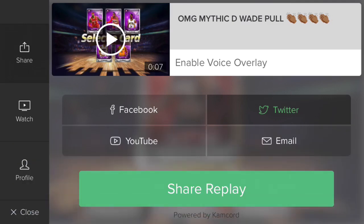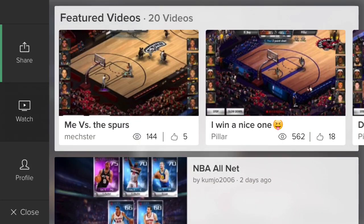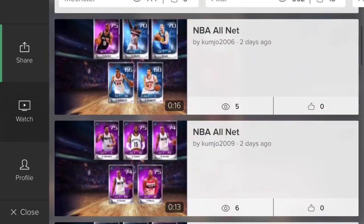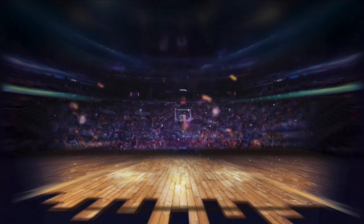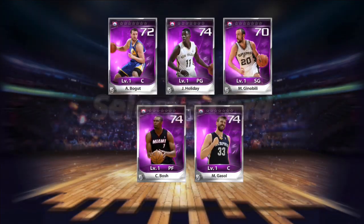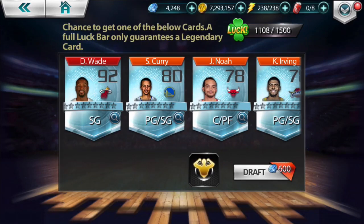I'm gonna go ahead and share that replay, but it wants me to open up a whole new app and I ain't got time for that. Because even though I was gonna work on Dwayne Wade and just get pieces, I lucked up and got a card. So the draft is not over — we are gonna keep drafting, keep getting Dwayne Wade pieces, and I'm gonna have two Dwayne Wades to add to my evolution and evolve Dwayne Wade today.